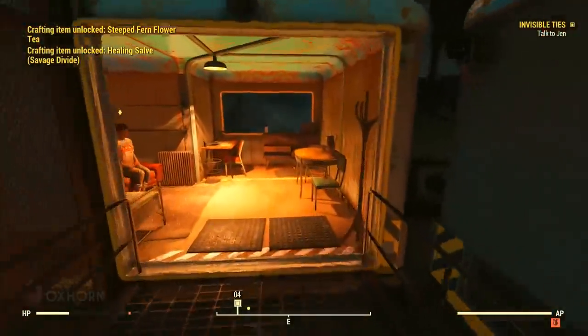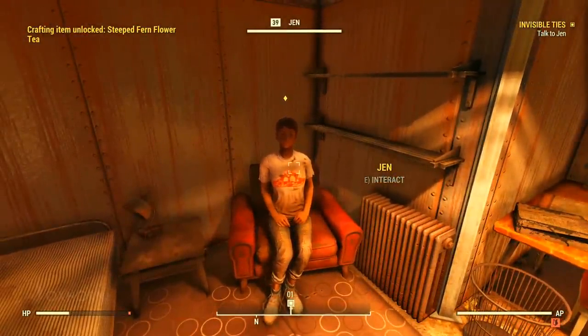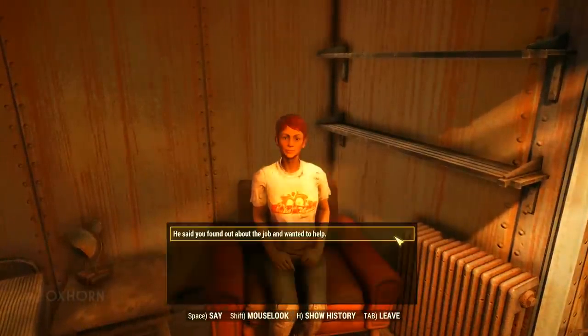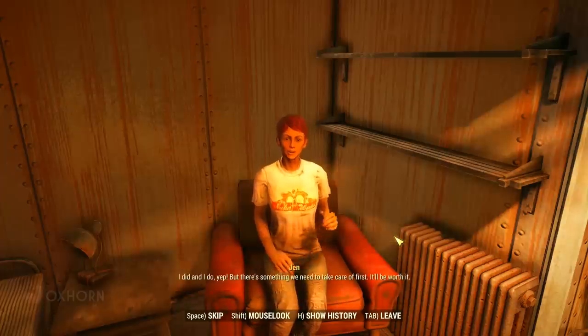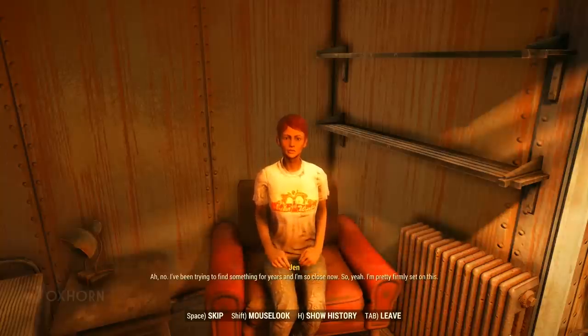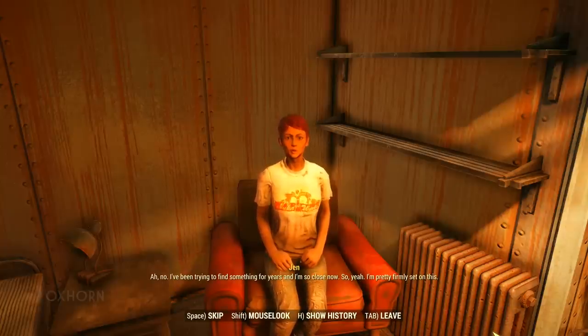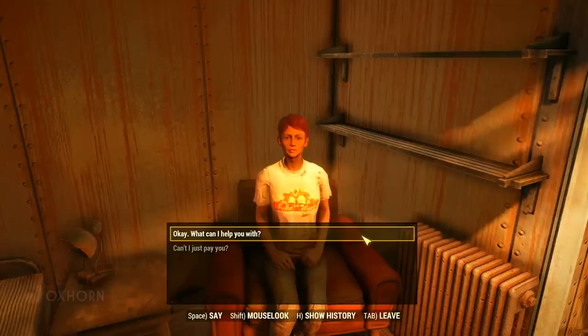Paige points us to his associate Jen, whom we find sitting in a chair in a nearby pod. She confirms Paige told her we found out about the job and she wants to help, but there's something we need to take care of first. She's been trying to find something for years and is so close now — she won't simply accept payment instead.